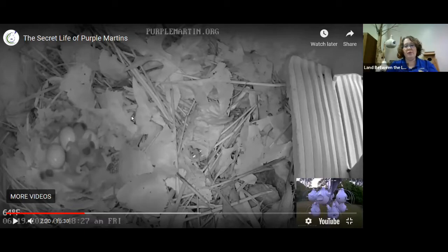The average clutch can be anywhere from one to seven eggs — six is very typical and means they're doing really well. The babies are born completely helpless: no feathers, eyes sealed shut, just little pink wiggly blobs about half the size of your thumb.